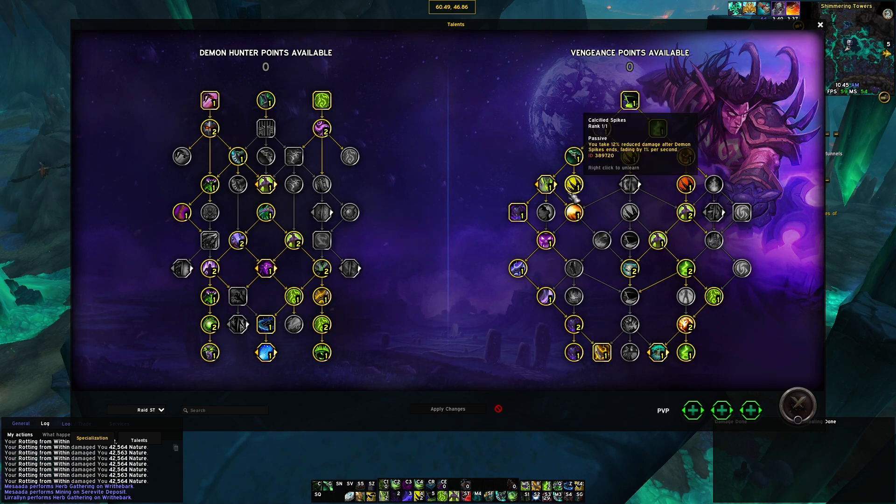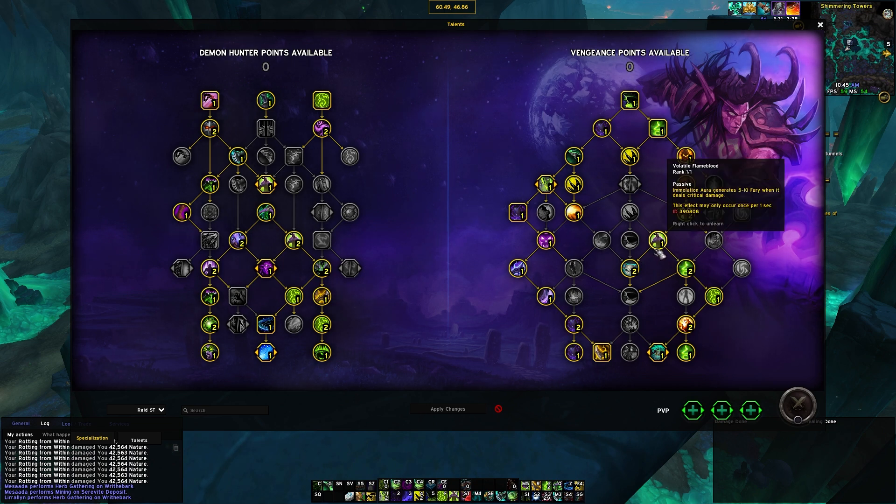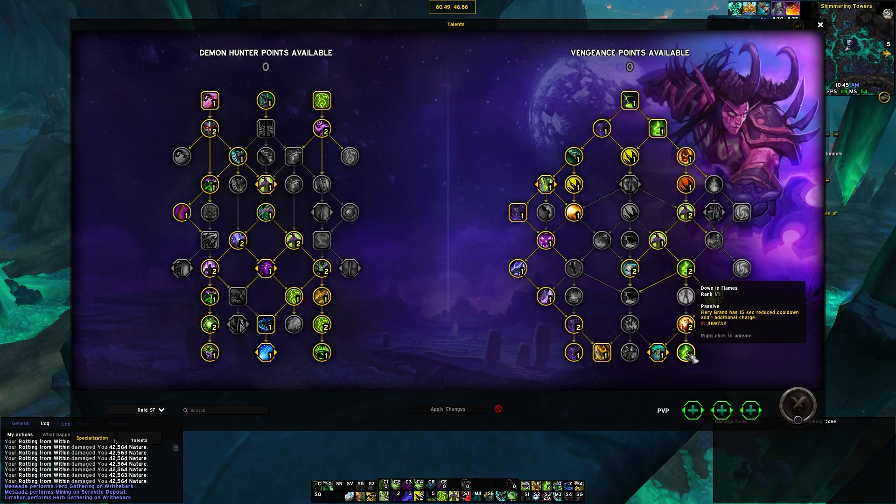That survivability is basically Demon Spikes stuff and Fell Devastation stuff — Eye Beam is the Havoc one. And then some other general improved damage and improved regeneration. You get two charges. So nothing too complex or crazy with this build.